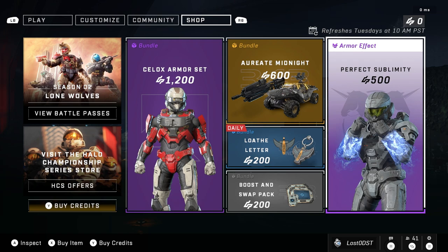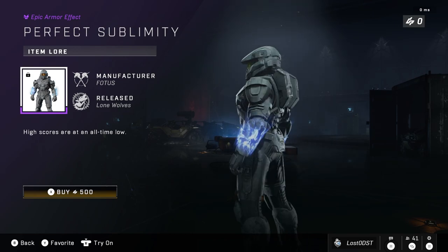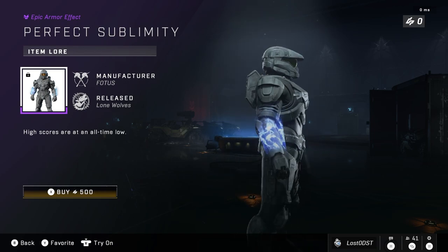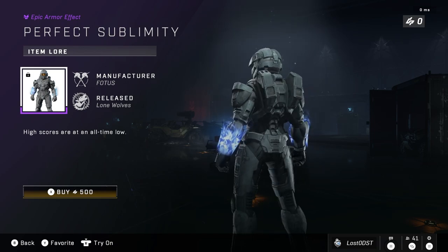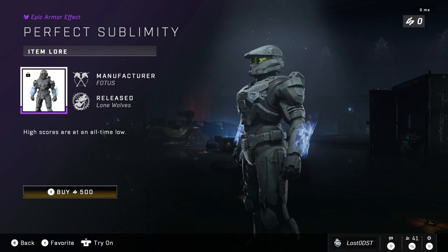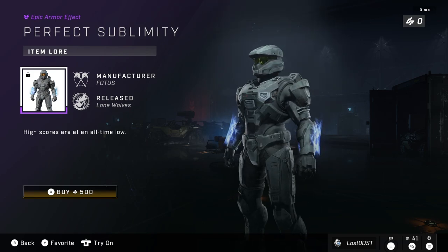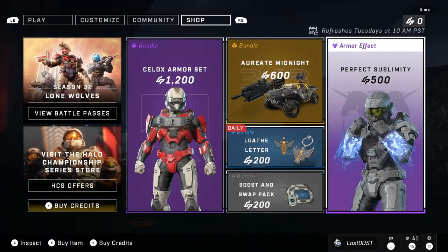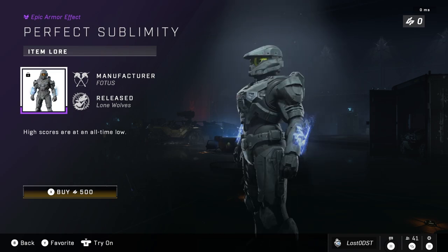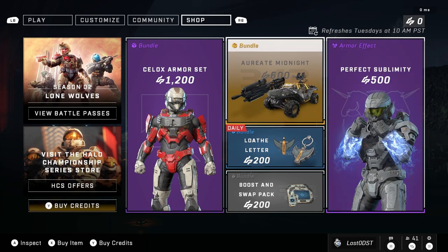On to the last bundle, we got Perfect Sublimity — I don't know if I said that right. This one's like a weird little water kind of thing, or maybe plasma — it kind of looks like water plasma. You get these blue wrist or arm things. Not bad, but 500 credits for just that I do not think is worth it. I think this should be like 300 credits at most. I think that one's a little overpriced.